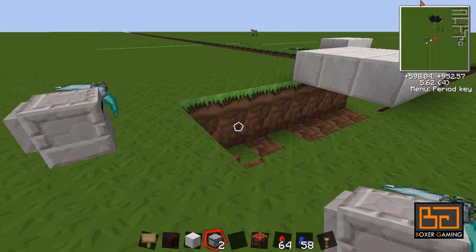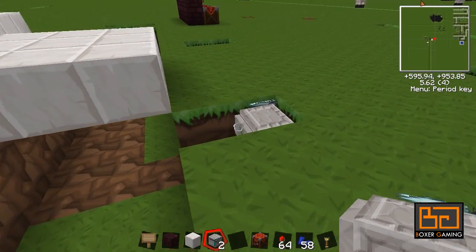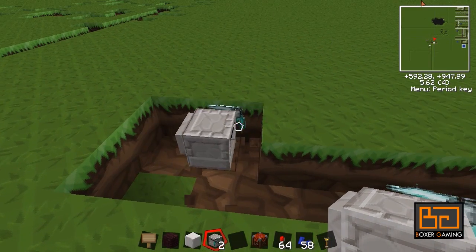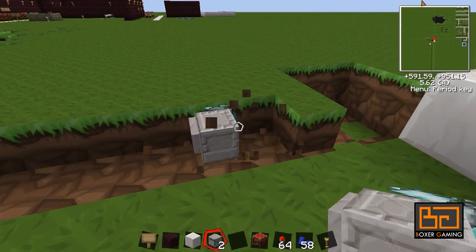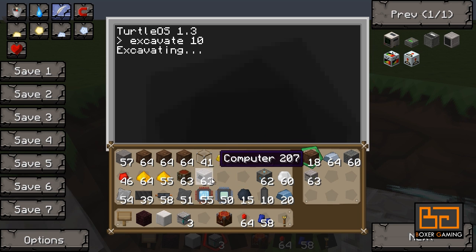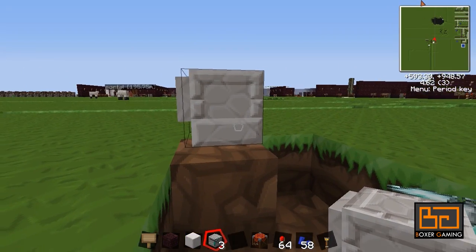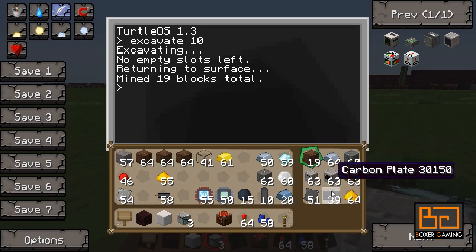So let's see what it's doing — it's still going. It can fly as well, if you didn't know. There we go, now it's getting on the next layer. It's just going to do a 10 by 10 area, and then it's going to return home — actually, it's going to return home when the inventory gets full. If we just right-click on it and fill up its inventory — there we go. Now it says 'no empty slots left, returning to surface', and it's going to come back to the same spot where you started. It's going to put a block under it as well, so that you can just pick up the items even when they fall out.